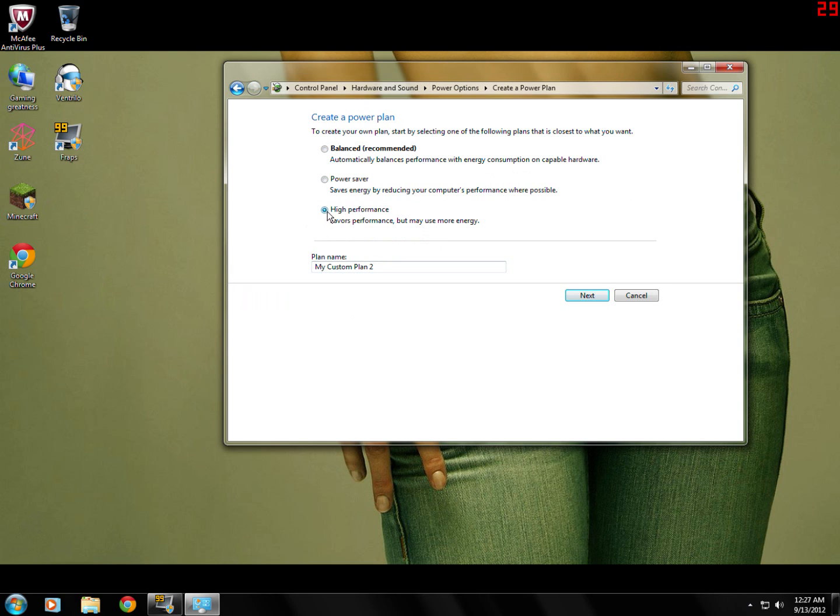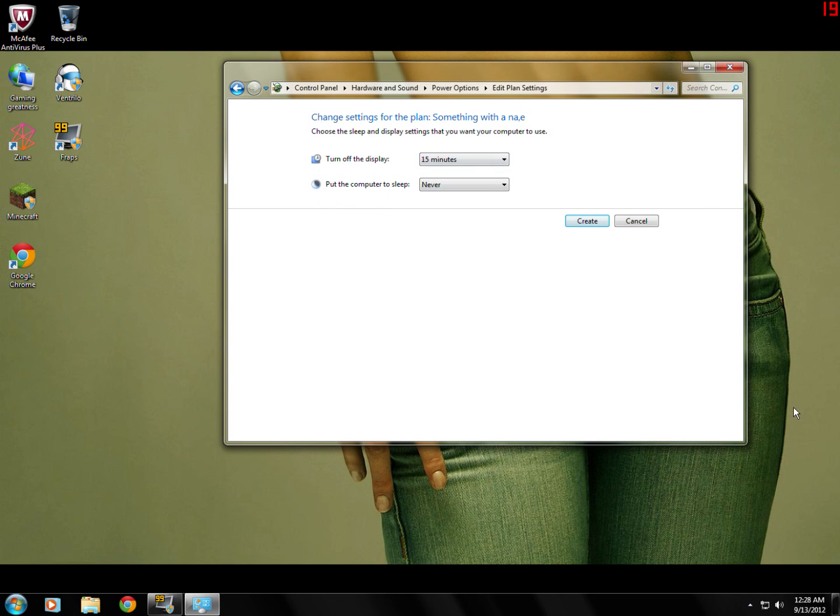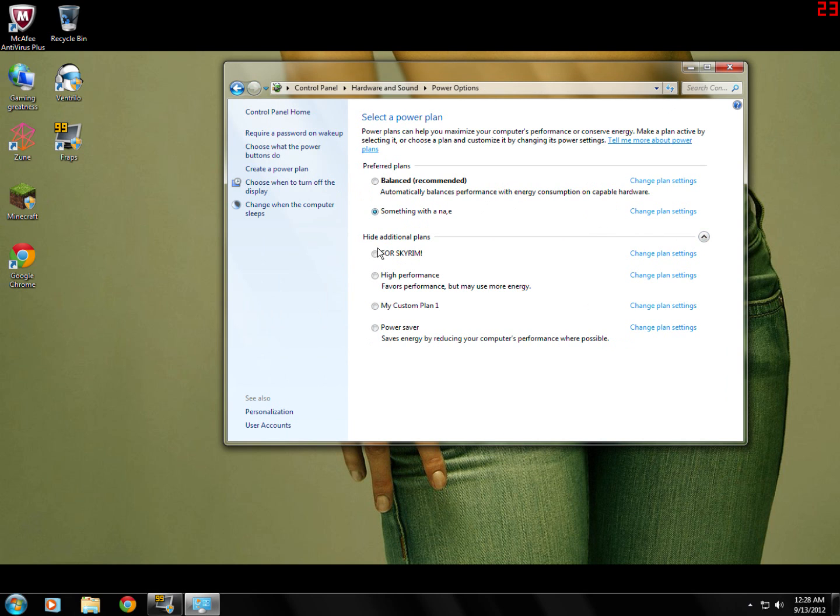Click on High Performance. From here give it a name — whatever you want. Hit Next. Then choose how soon you want your display to turn off and if you ever want your computer to go to sleep. Personally I don't want my computer to ever go to sleep — it's on guard duty 24/7.